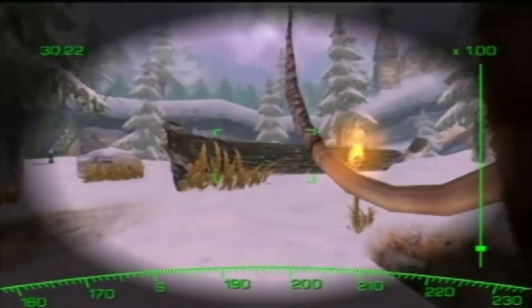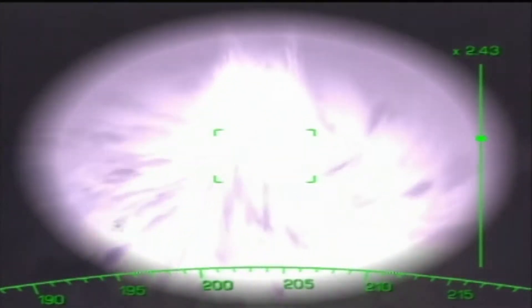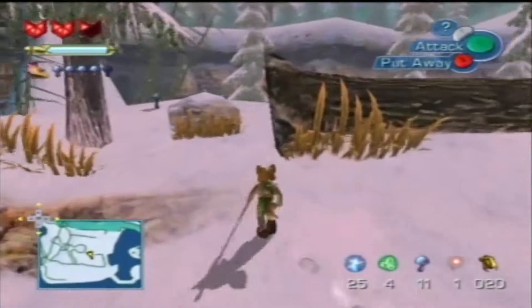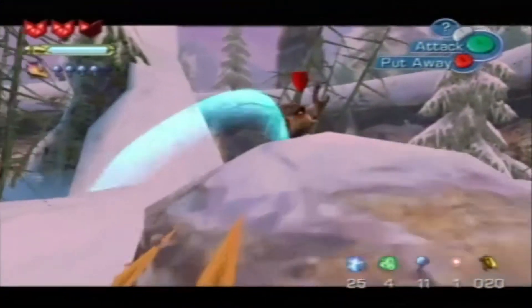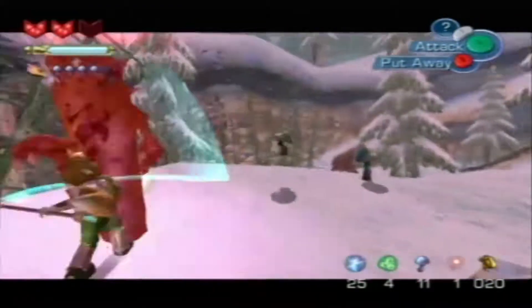He opened the gateway to us — and those are some weird tusks right over there — but yeah, he opened the gateways to us, which is this really weird, cool, swirly vortex thing. The gateway is open to us, which means we are now able to go to Dark Ice Mines whenever we want. And I want to kill you right now because you just popped up for no reason, and I don't know why I'm even here.